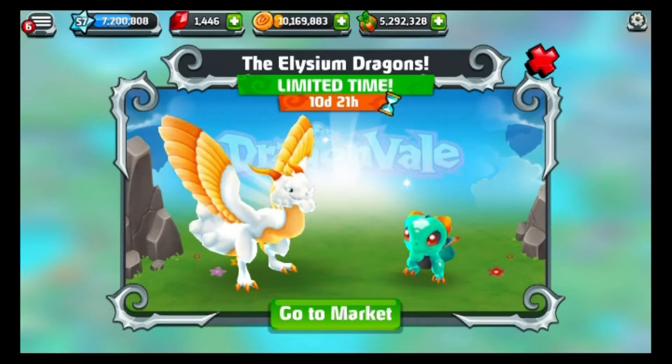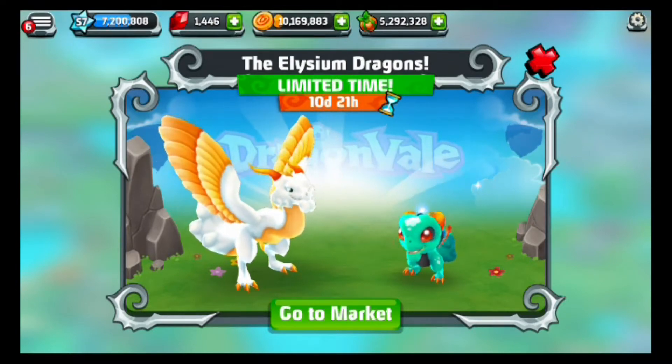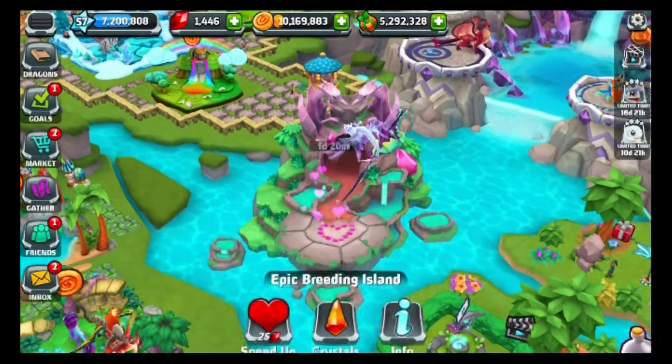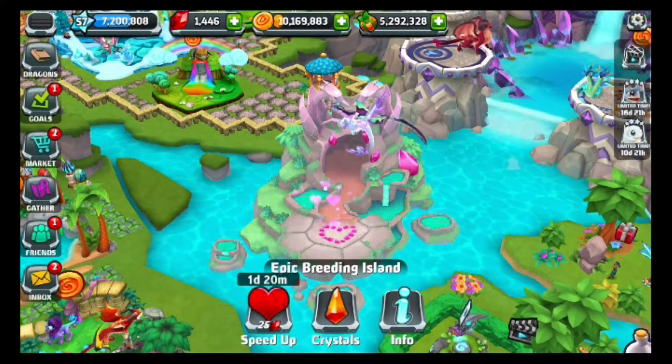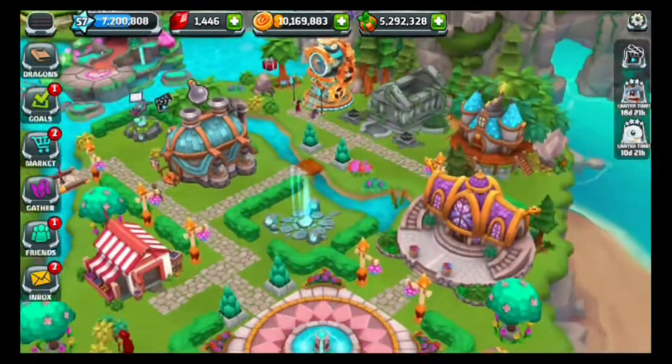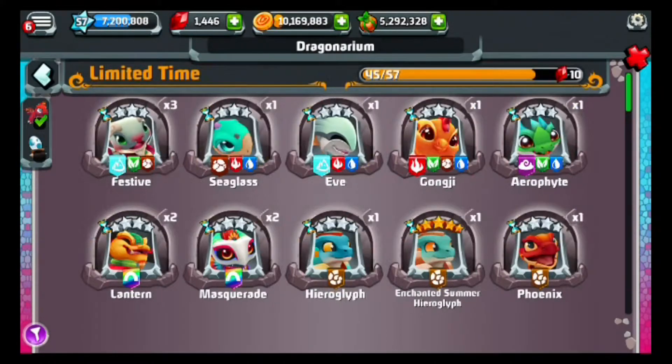We got this dragon from DragonVale into DragonVale World. Today I'm going to teach you guys how to breed it. We have the dragon already bred right here in this breeding cave. We used an air dragon and another dragon — I don't know how to pronounce the name, so I'm going to show you which two dragons we're going to use.